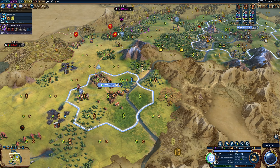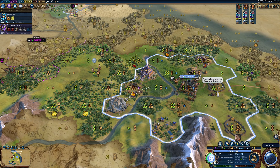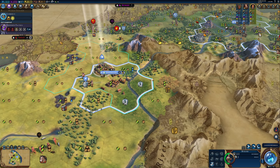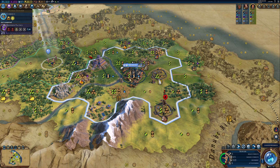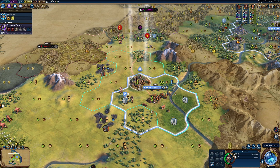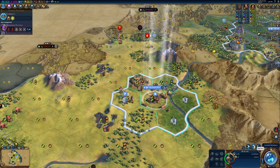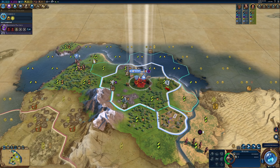Moving on through the turns: producing a water mill here, building Hanging Gardens — only four turns away now, so it's becoming increasingly likely I'll get it. This scout is coming into my capital, so I'm bringing back the slinger to help defend. This builder is going to sit there temporarily — I'm putting him to sleep so he doesn't bother me for a couple of turns. I'm going to set this warrior on top of the iron tile to make sure nobody else stands on it.